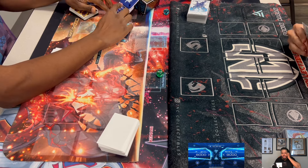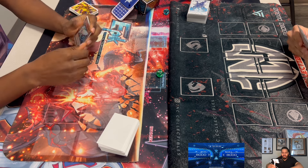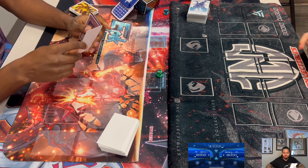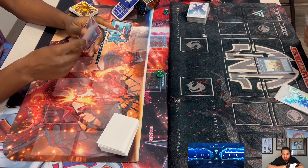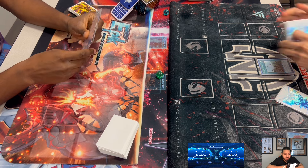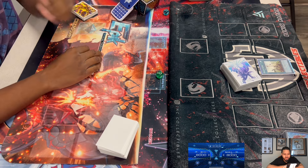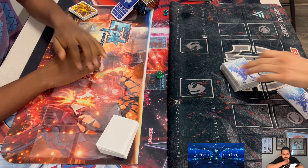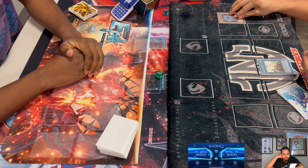We are back with another HAT format finals at Epic Cards and Games in Hurst, Texas. We've got Crane on the left playing HAT versus YCS Philadelphia champion Dennis Nadas on the right playing Mythic Rulers. Dennis is going first. Both these guys went X-1 in Swiss. This is Crane's second time in the finals; Dennis's third time, but Dennis has one win.